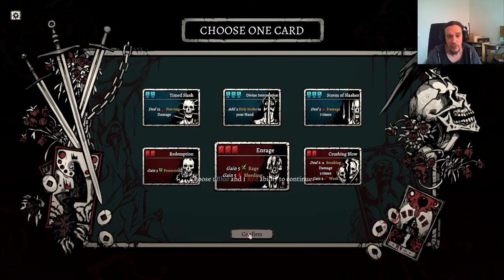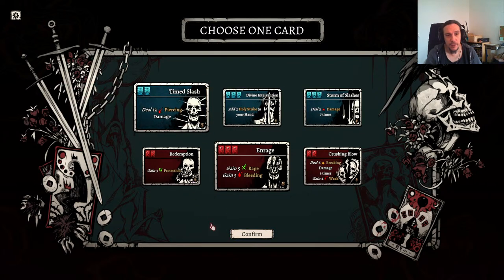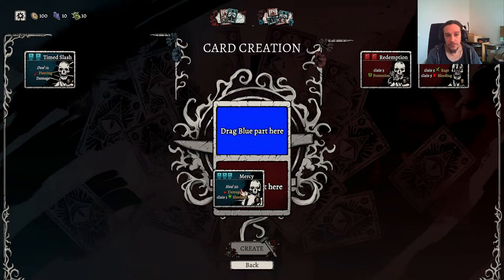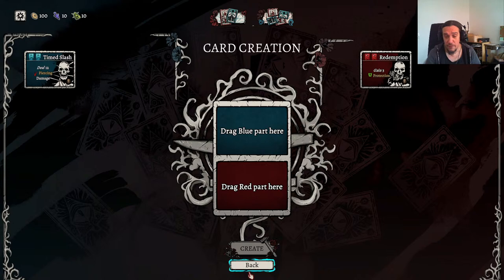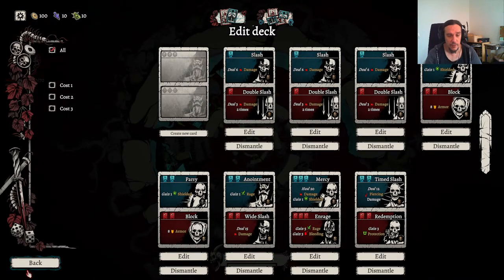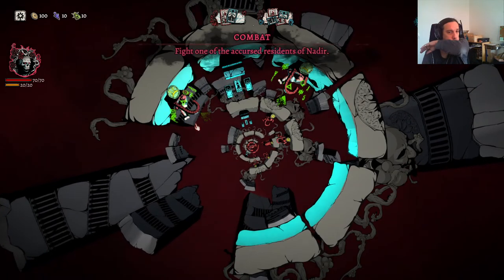A character with bleeding loses 1 HP for each point of bleeding after playing a card. I don't care — I'll just combine that with my healing spell. Divine Intervention — breaking damage is pretty cool because it bursts through shields. I'll take the Time Slash, that's bursting through armor. You need both. Let's create ourselves a new card. I want Mercy — that'll heal me. And I want Enrage — that'll make me bleed. So we can do both now. Enrage is pretty massive — creating 5 rage makes every one of my attacks 5 points stronger, and that's quite a lot. Deck editing in this game doesn't cost you anything, and that's what I like about it a lot.